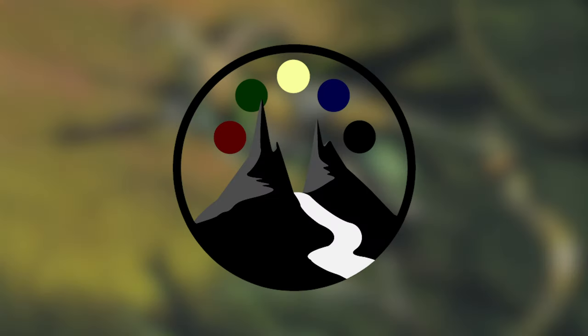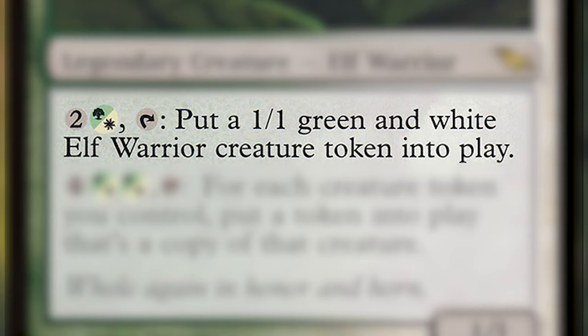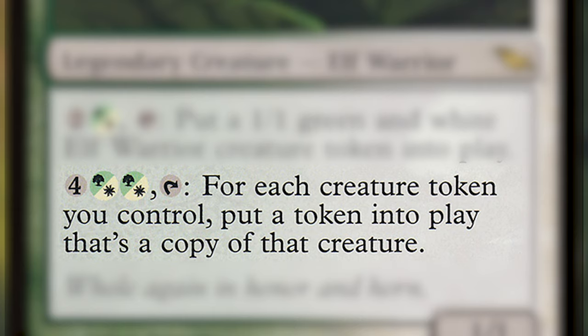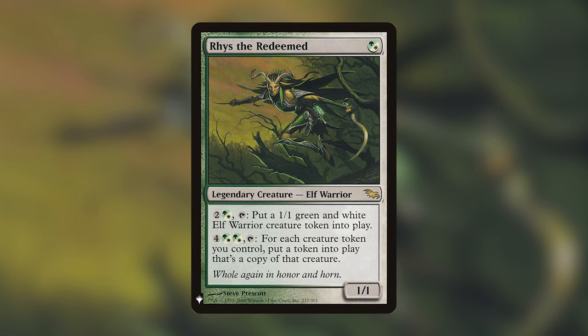With all of that out of the way, let's dive into today's commander, Riss the Redeemed. Riss is a Selesnya or green-white commander that costs just 1 hybrid green-white to play. He is a 1/1 elf warrior with 2 abilities. The first costs 2 generic and 1 hybrid green-white, and tap Riss to put a 1/1 green and white elf warrior creature token into play. His second ability costs 4 generic and 2 hybrid green-white, and tap Riss — for each creature token you control, put a token into play that's a copy of that creature.